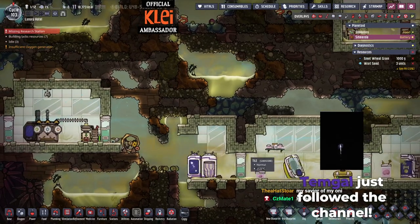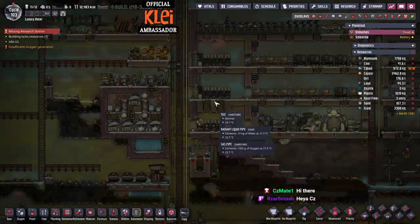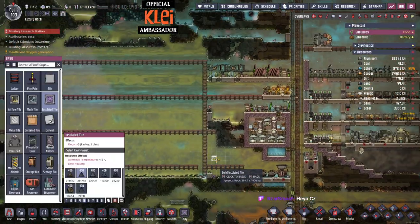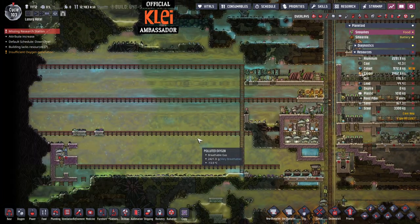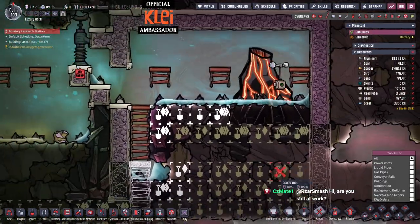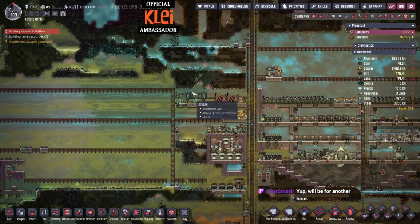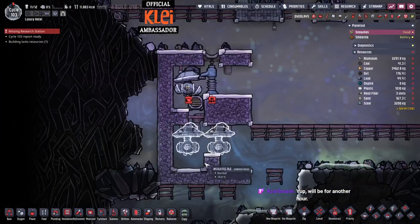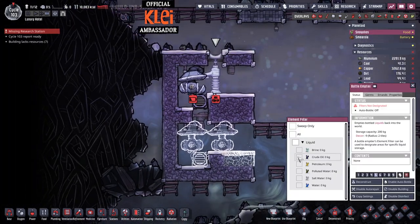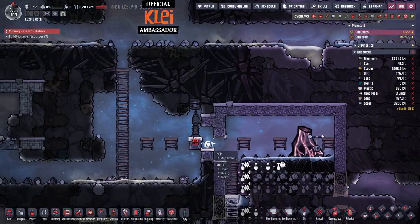We'll grab some more watts and start getting materials research going — that's an important one. I said I was going to make this like a little industrial brick. Should we insulate it? We probably need to enclose it. Let's do this one, that'll be easier to dig. We'll pop a little bit of oil here for the liquid lock and once we get this dug out, we'll do the same there too.